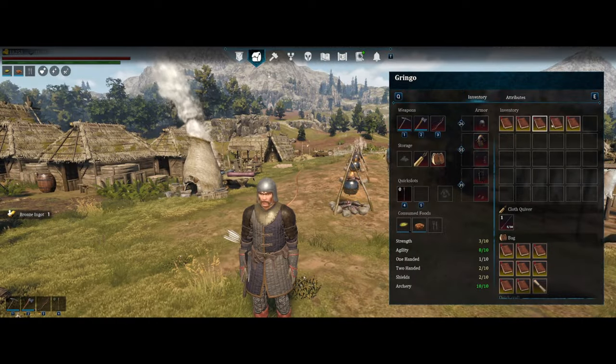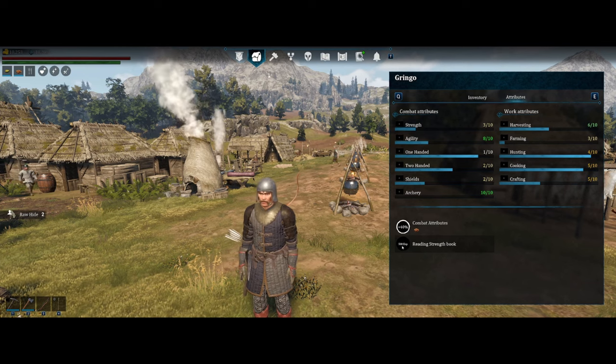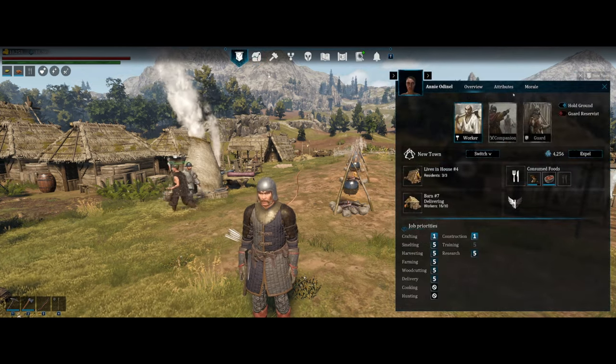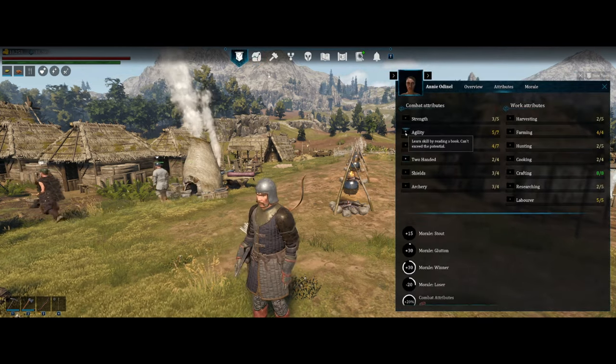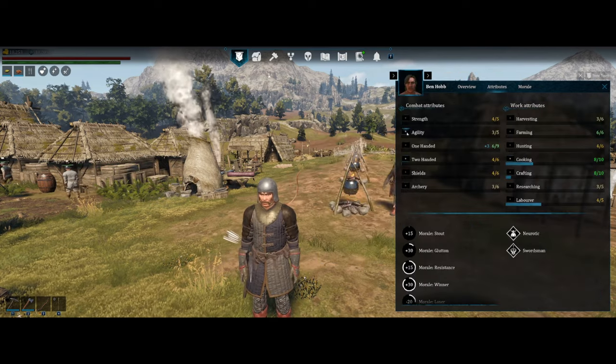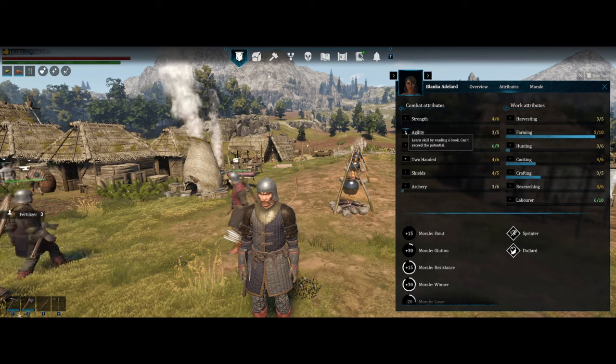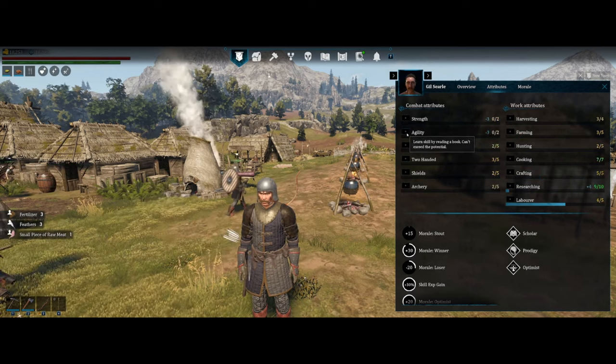Use experience books as soon as you get them, as they do take some time to read before you receive the experience. These can also be used on your NPCs — simply have the book in your inventory, talk to the NPC you want to apply it to, go to their stats, and press the plus sign to apply it, just like you do for yourself.